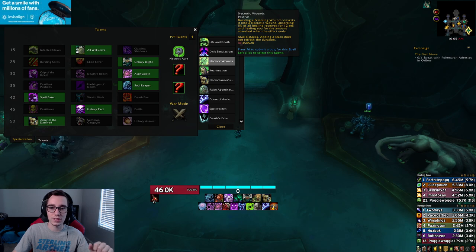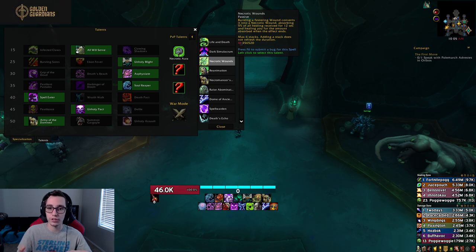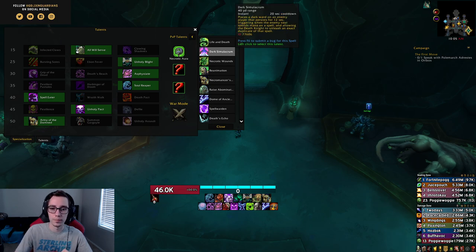With Necrotic Wounds, whenever you stack up a wound the duration does not refresh, so you have a 12-second window to stack a healing absorb. When that window is over the absorb disappears and you start again. There are upsides and downsides, but overall it's a pretty interesting new talent and a great substitute for Necrotic Strike.